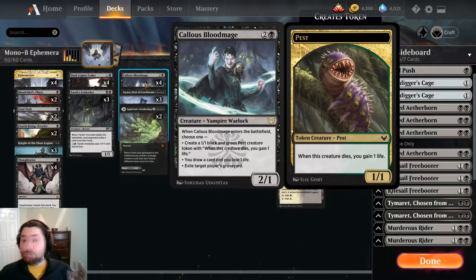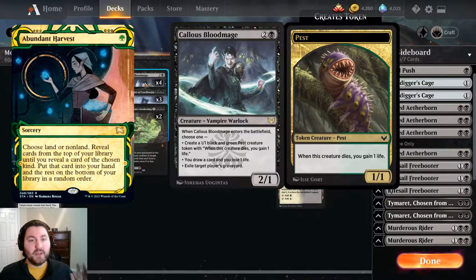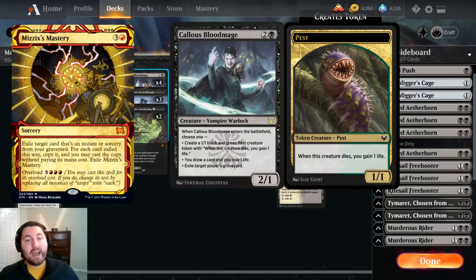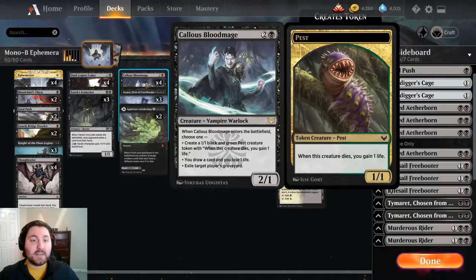Third, and probably the most powerful ability on Kallus Bloodmage, we can exile target player's graveyard. This is very good in Historic right now. There's a ton of graveyard decks running around because the Mystical Archives opened up Dreadhorde Arcanist decks, where cards like Brainstorm are just really good on their own, and then you replay them with Dreadhorde Arcanist for free. Having a main-deck way to exile our opponent's entire graveyard can be really devastating.